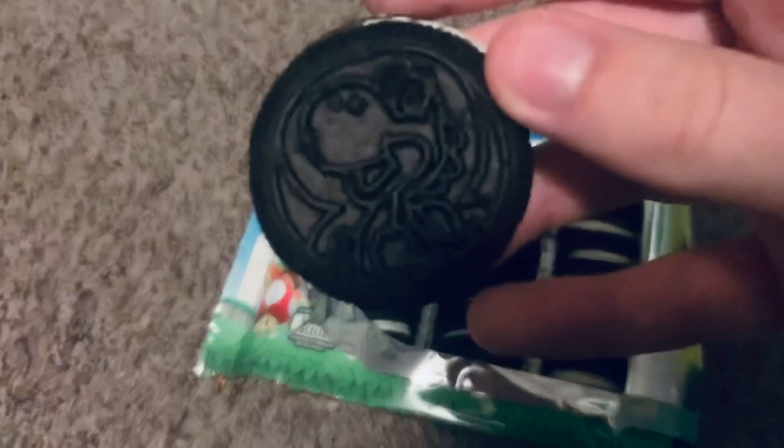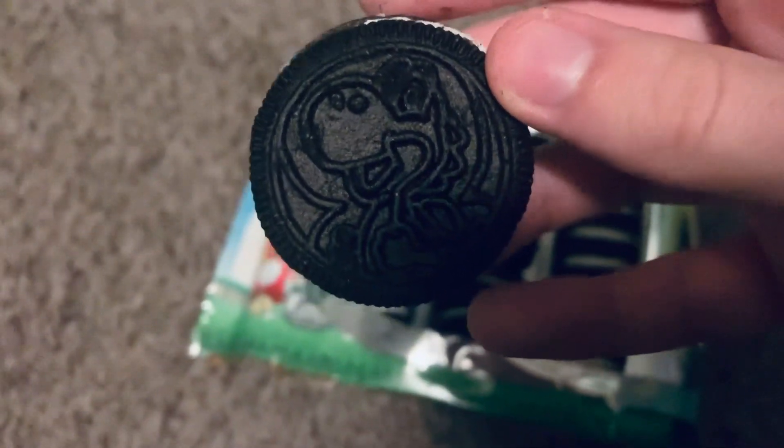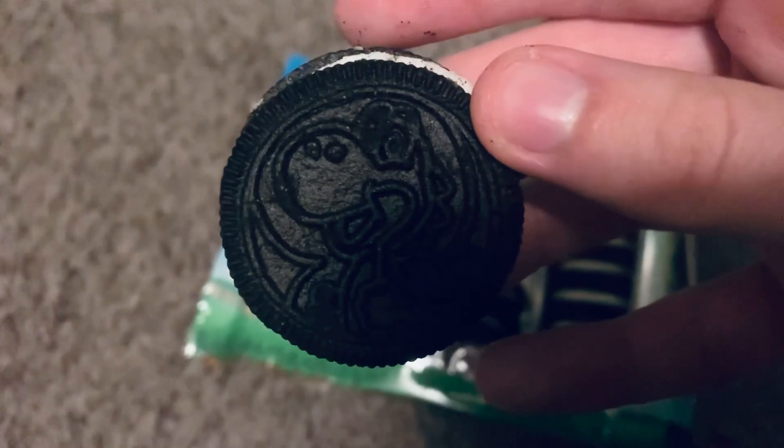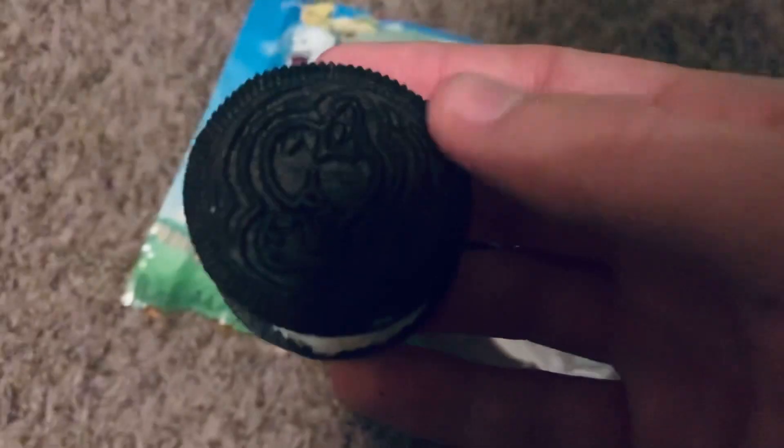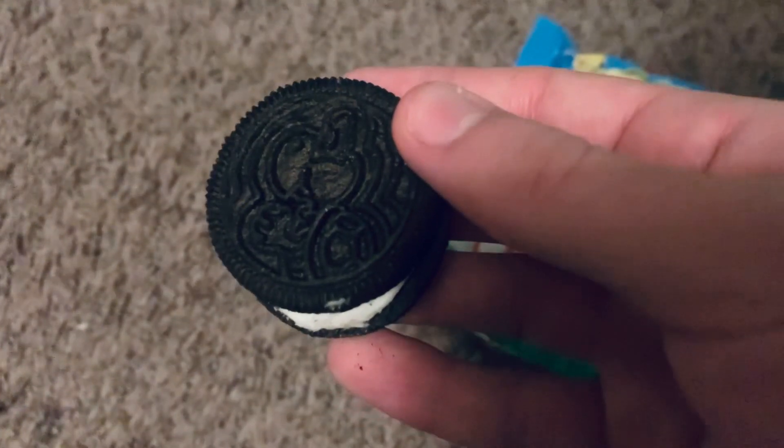This appears to be Yoshi. It's a little concerning because his eyes look like they're completely gone. Next, that is Koopa Troopa — a Koopa Troopa Oreo. His eyes look a little bit more on there, still a little concerning though.